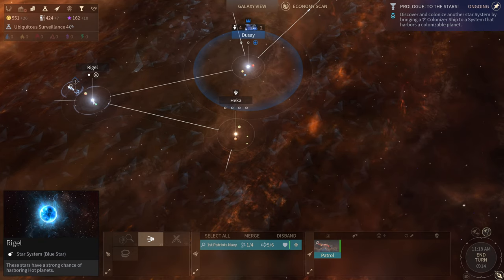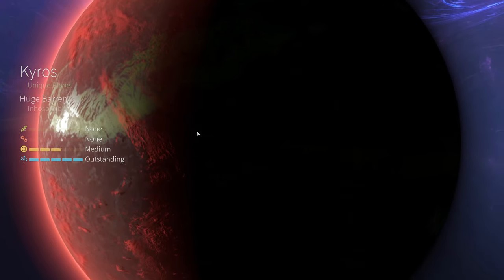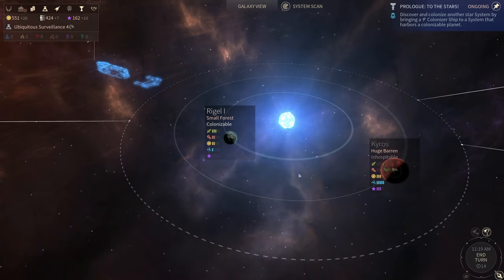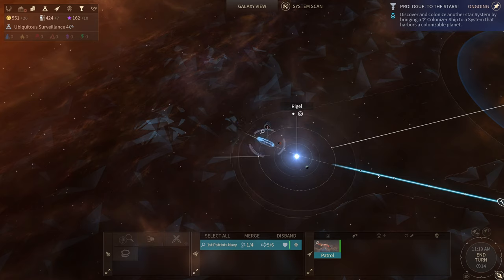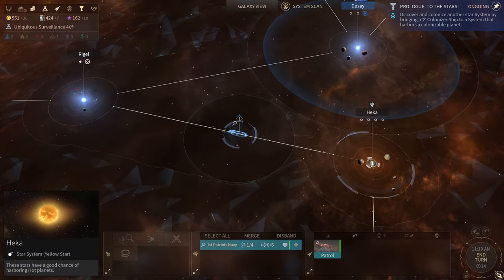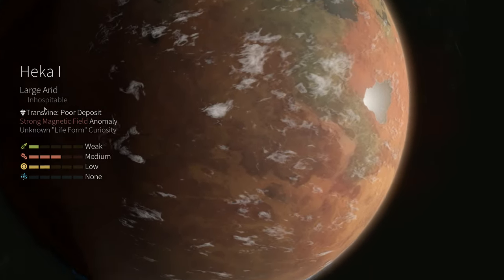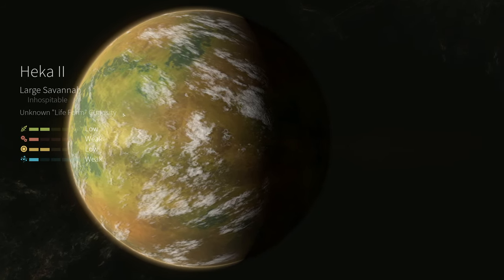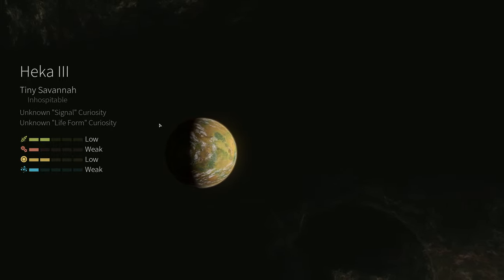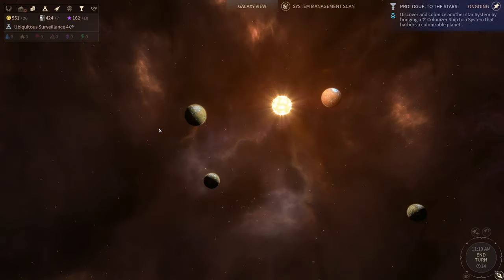This is the star system Rigel. Rigel One is a small forest and colonizable. Kairos is a unique planet — a huge barren inhospitable — and probably will remain so. I just don't know what the right thing to do is when it comes to colonization, we've got options but they don't seem to be good options. Let's check out Hekka — we got four planets. Hekka One: large arid inhospitable. Hekka Two: large savannah inhospitable. Hekka Three: tiny savannah inhospitable.